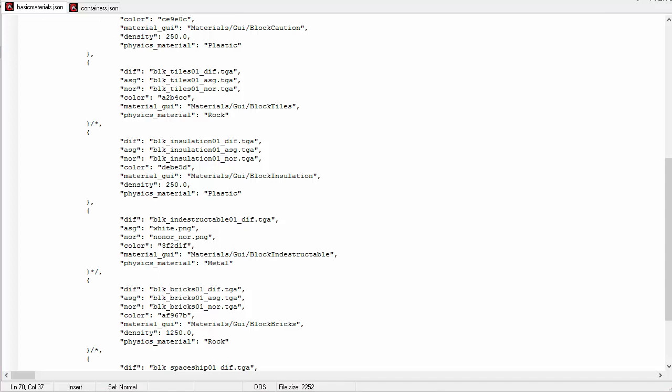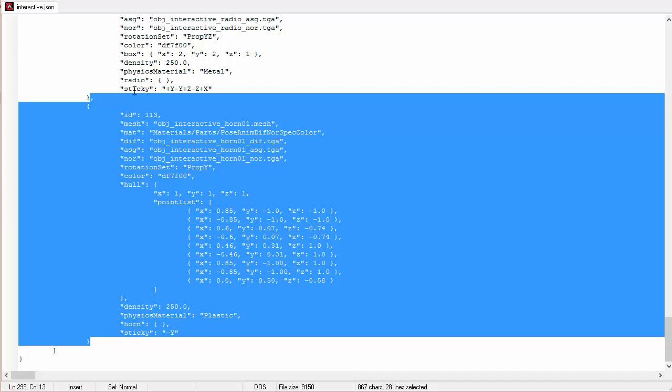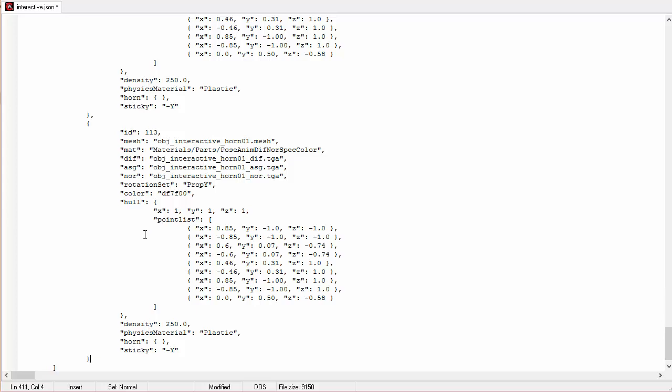Now this has an implication and I want to create a little mini game with it. Let's close Scrap Mechanics, get rid of basic materials and the container file. Let's go into interactive.json — here are all the blocks you can actually open a GUI for. In the last patch they added horns to the game. The horn block is the only real round block in the game; all the other blocks are cubes, flat, or rectangles. I'm going to use the horn, and I'm going to copy the whole horn section and paste it down four times.